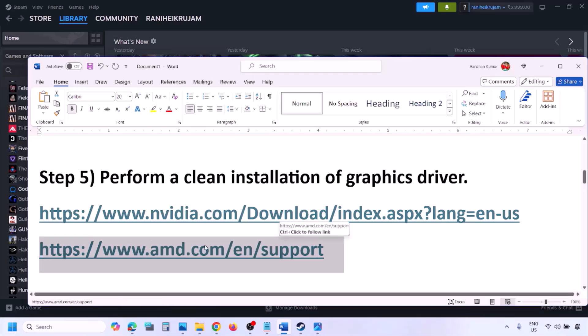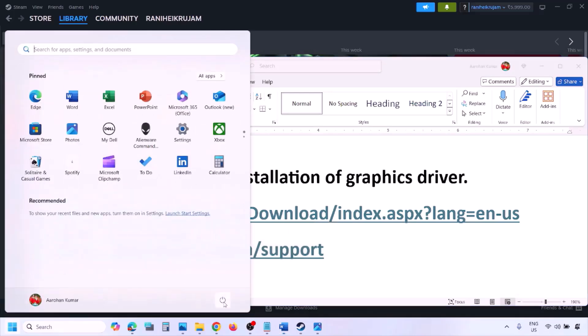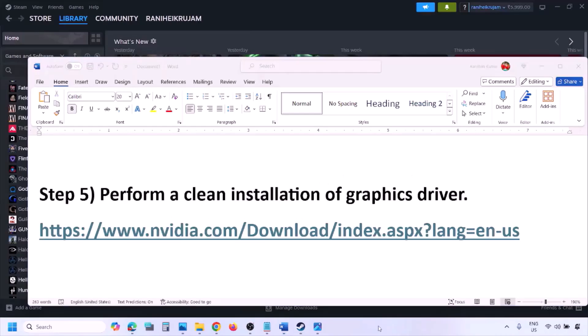For AMD card users, first uninstall the current graphics driver installed on your computer, restart your computer, then go to the AMD website, select your graphics card, download and install the latest driver, restart your computer, and check.